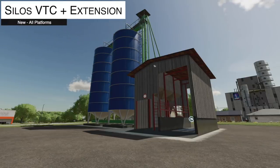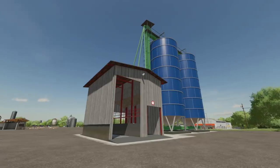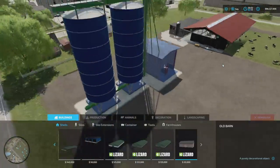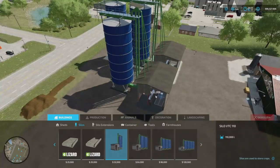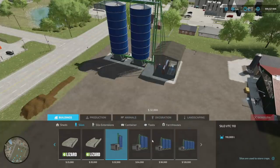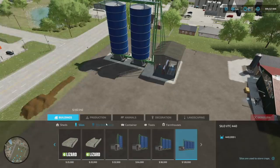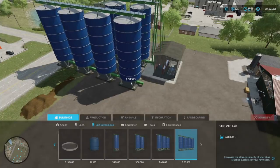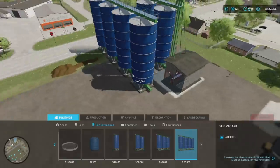If you're in need of new silos, from Maca we have the Silos VTC Plus Extension. You've got four silos with the same house design at the front, and each version adds another silo — 110,000, 220,000, 330,000, and 440,000 liter capacities, scaled properly. There are also extension versions without the house front so you can create your own silo facility, which is really cool.